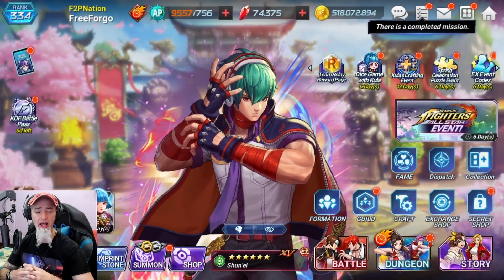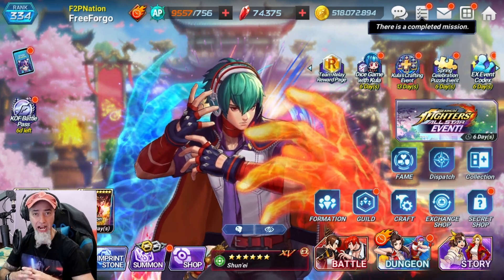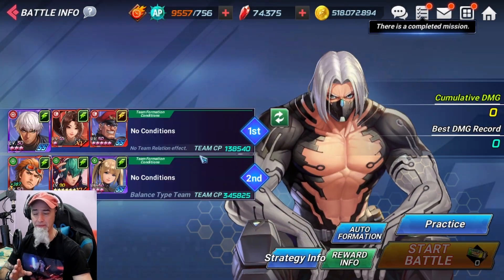Welcome back, this is Forego. Today we have the reset of the Alexandrite event, which means one of the teams is going to need green characters to have the type advantage, and the other team is going to be red, which we've already talked about.